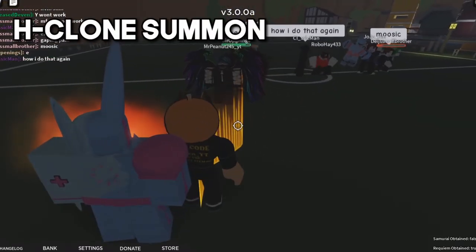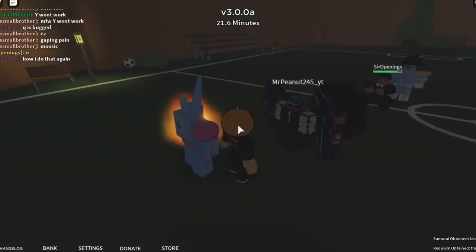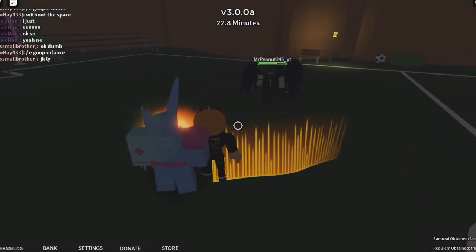The next move is like a clone summon attack. You press H and it summons a clone that does an aerial attack. I'm going to redo that because it missed. So you press H and it does an aerial attack — it does actually pretty good damage.